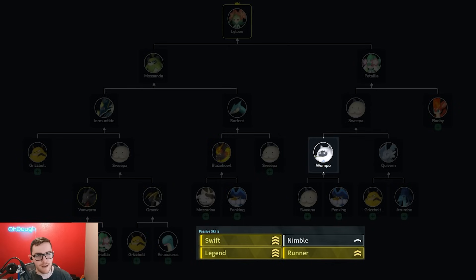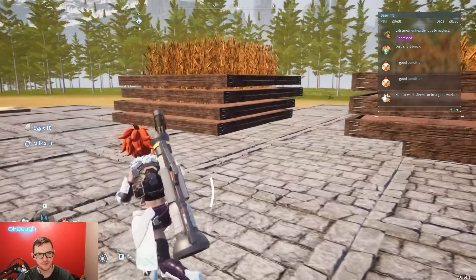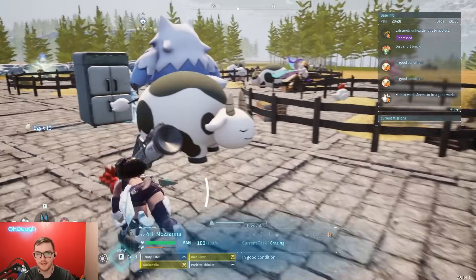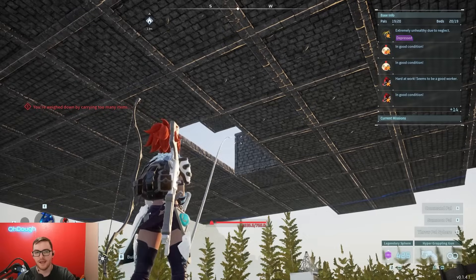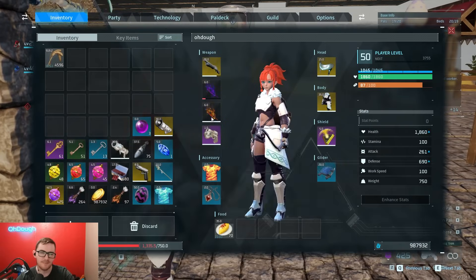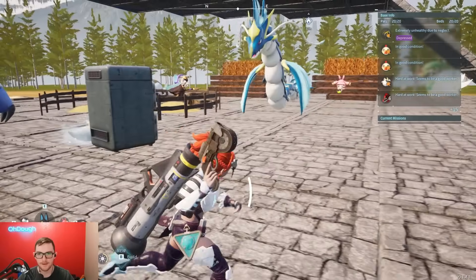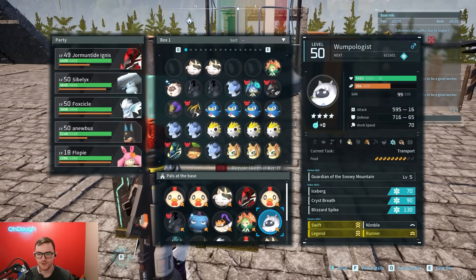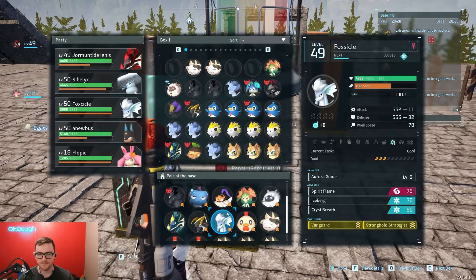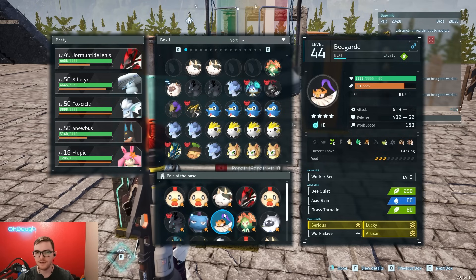For the highlighted work pals, get passives: Work Speed, Artisan, Serious, and Lucky — basically McDonald's Employee of the Month. For transporter pals, go with movement speed. My breeding base is also where I get all my cake ingredients from. I have six or seven wheat plantations and a single berry plantation, which works out well. You're going to need a ton of flour since wheat has to be converted, and I actually make the flour at my mining base. I have three ranches, an ice pal, Orzerk, Dromantide, one Lyleen, one Dromantide Ignis, and one Wumpo for transporting.